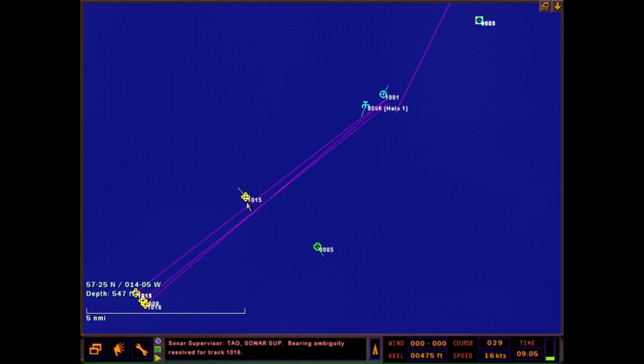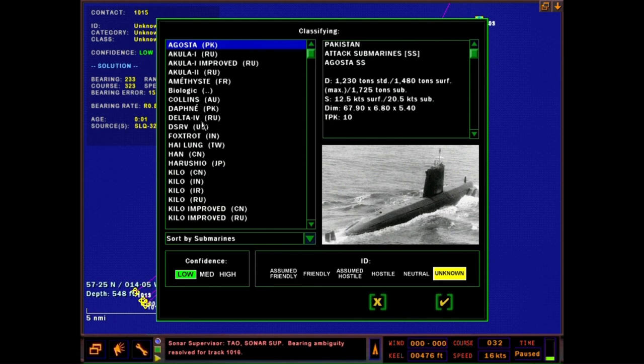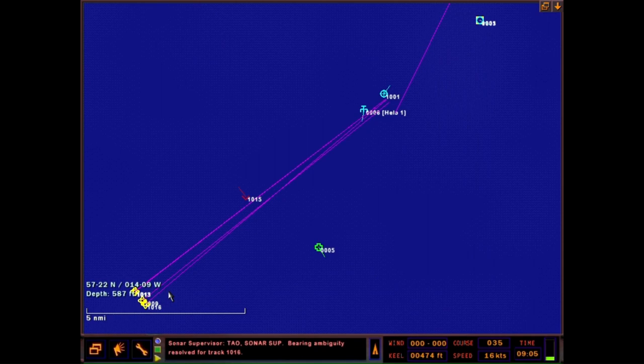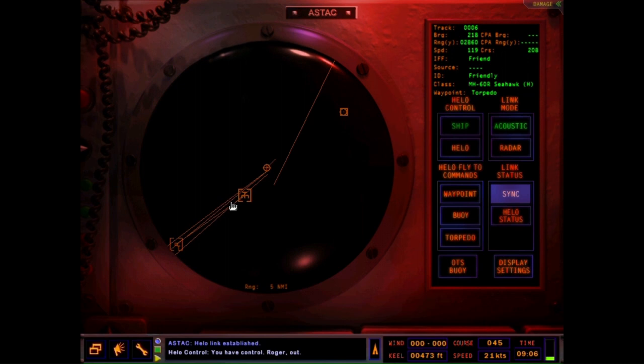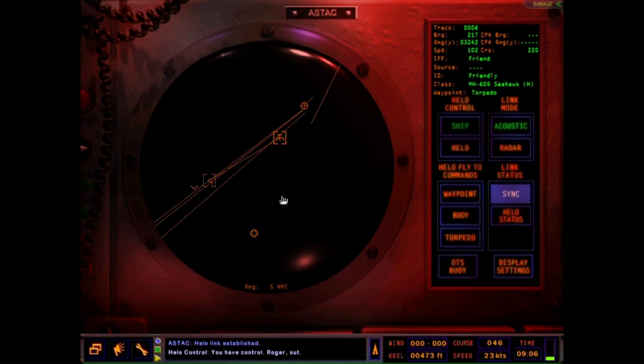I don't care about track 1-0-1-6. Track 1-0-1-5 I care about. Radar is now on and there's nothing there, so it's a submarine for sure. Let's pick a submarine — it really doesn't matter what sub you pick, track 1-0-1-5 is hostile. We need to take control of the helo. We're going to set up for a torpedo attack with a Mark 46. I don't put the torpedo directly on top of the contact — I just have better luck off-siting it a little bit.